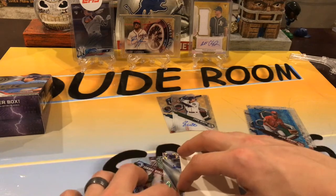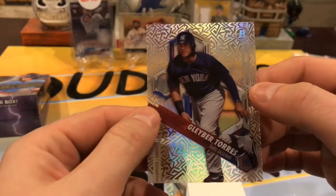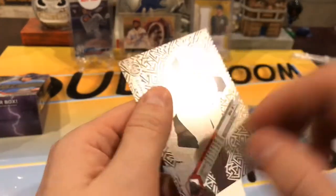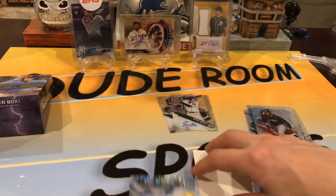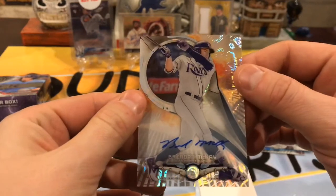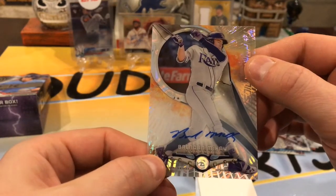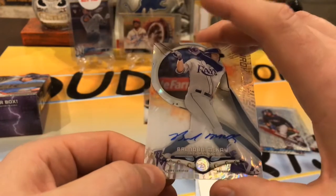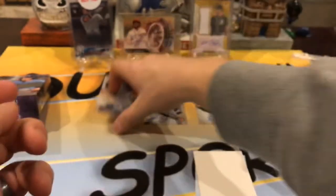I want to save the redemption for last. There's Torres — we were just talking about him. So we'll save the redemption for last. Next we have Brendan McKay. This one's numbered 8 of 75. Man, you can barely see it. Now I want to go look at the rest of them. Brendan McKay, 8 of 75. Pretty nice.